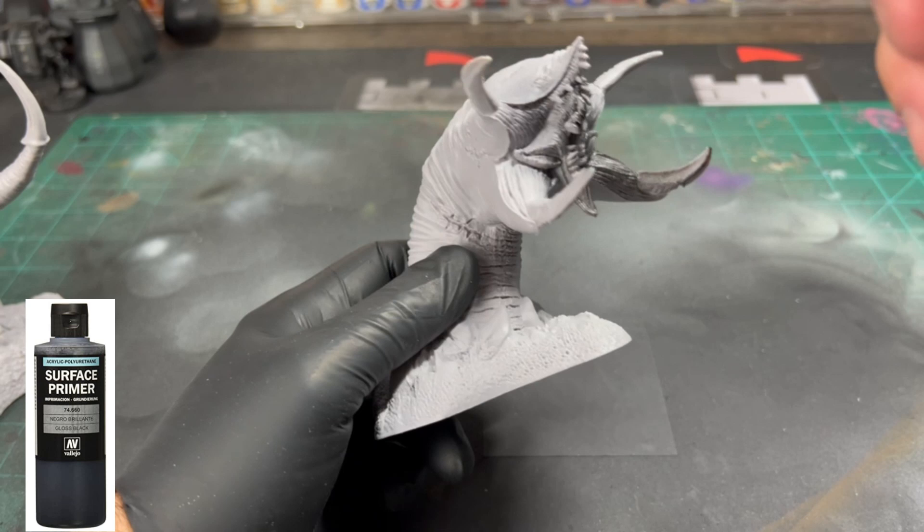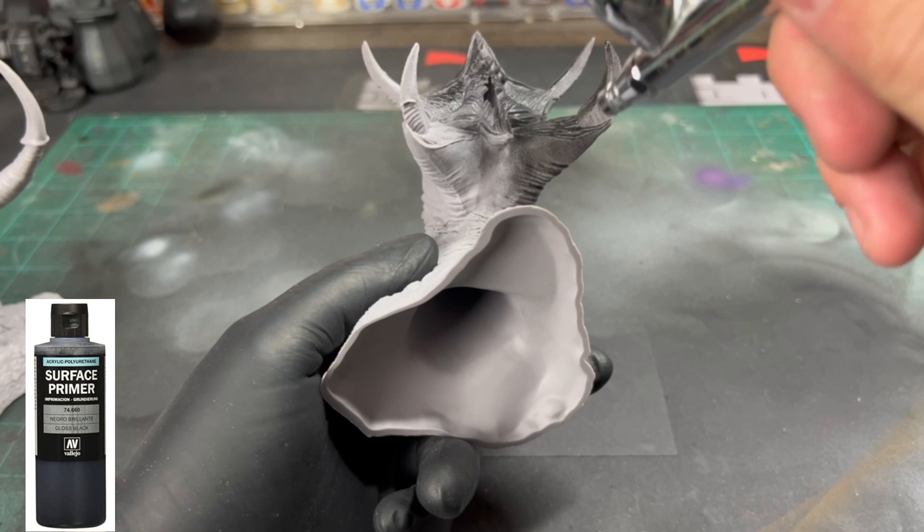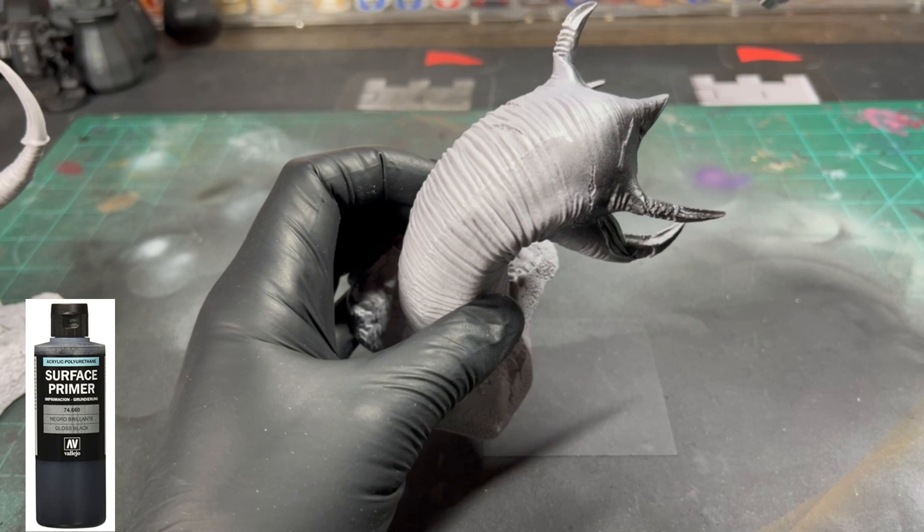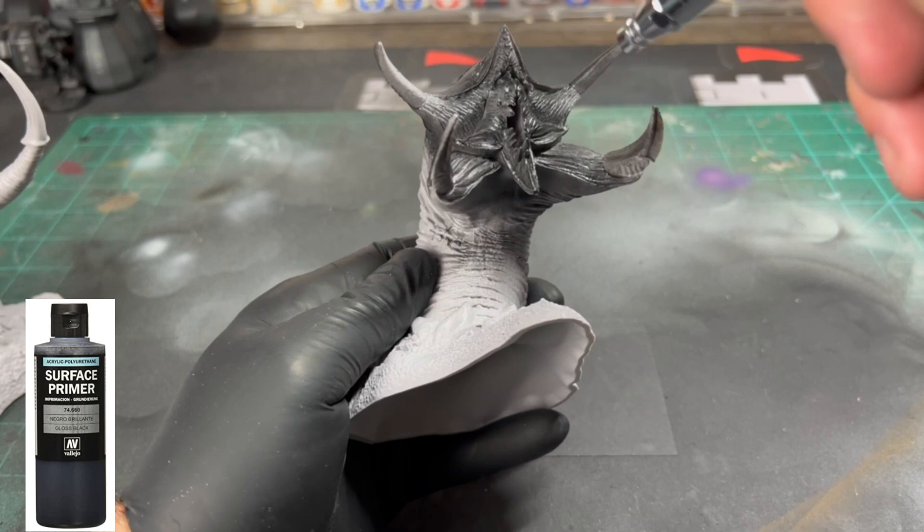The first thing we're going to do is take some spray paint, or if you're like me and want to utilize your airbrush — because you love your airbrush, you sleep with it next to your pillow, you coddle it — we're going to spray this all in black first. It's going to take a hot minute if you're using an airbrush; spray paint won't take as long, but I feel like airbrush paint is a lot better once it sets.